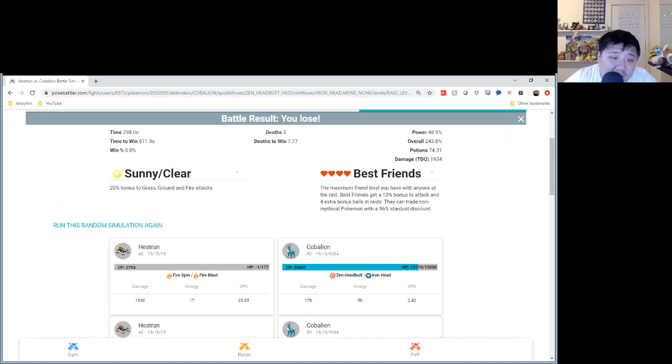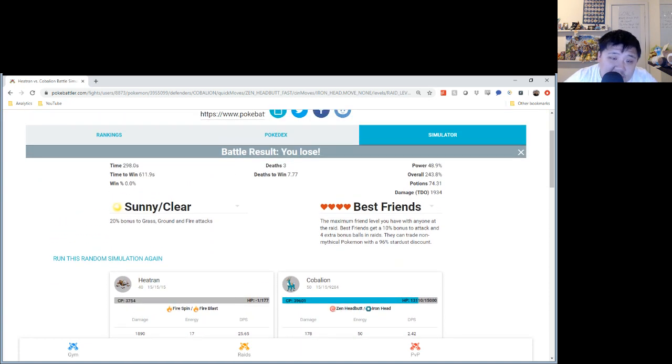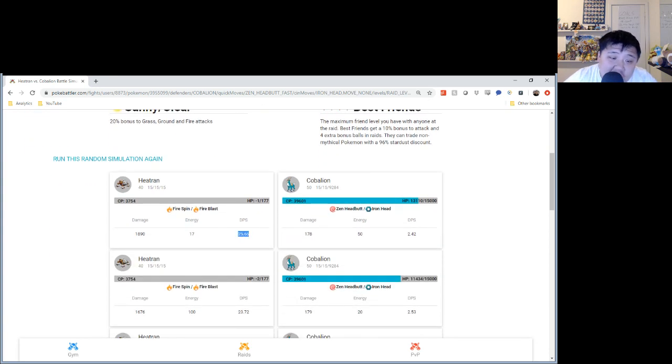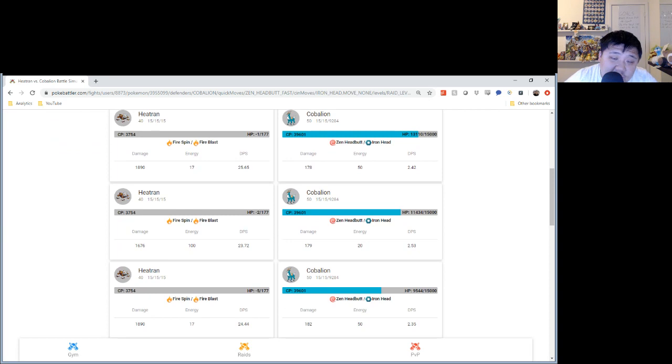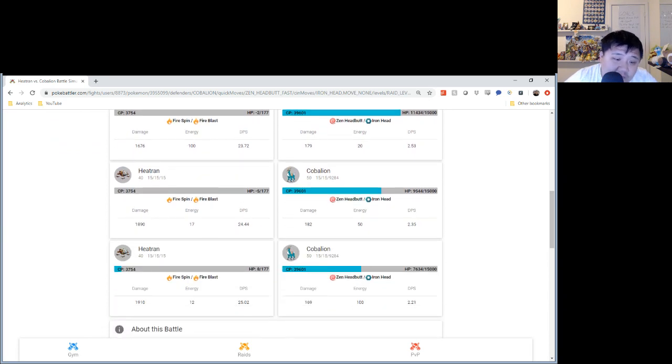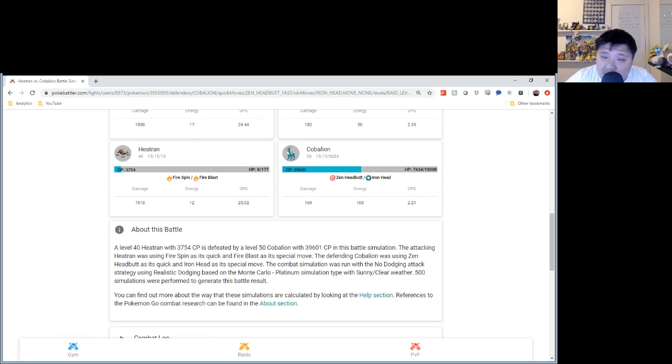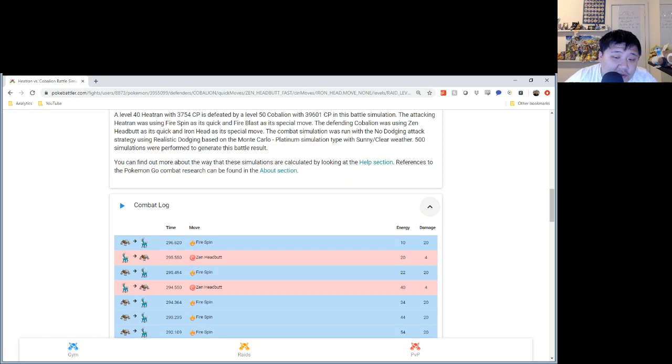As you can see, this particular sim shows 611 seconds — so this one fails. The first sim has a DPS of 25.65; we're looking for that magic number of 25. The second is 23, the third is 24, the fourth is 25 — but they still fail. They each need to get to 7500.